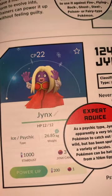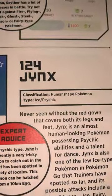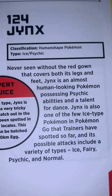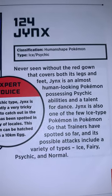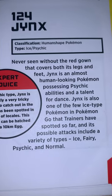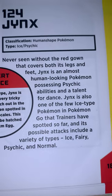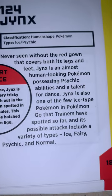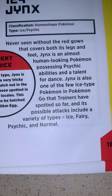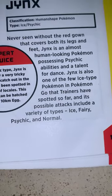124 is Jynx. HP is only 12. It is a human-shaped Pokémon with Ice and Psychic type, never seen without the red gown that covers both its legs and feet. Jynx is an almost human-looking Pokémon possessing psychic abilities and a talent for dance. Jynx is also one of the few Ice-type Pokémon in Pokémon Go, and its possible attacks include a variety of types: Ice, Fairy, Psychic, and Normal.